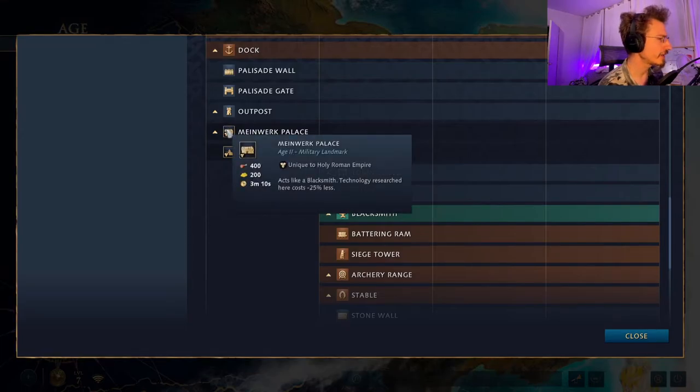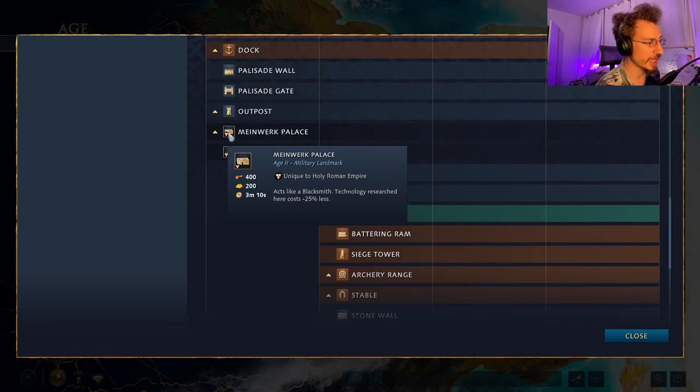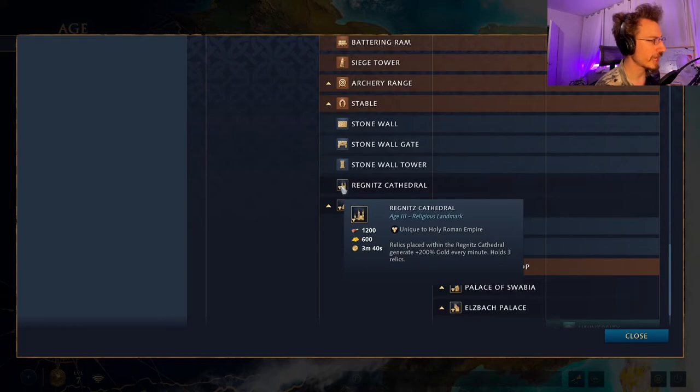For HRE Dark Age landmarks, you have the Blacksmith where technology research costs 25% less — an excellent choice — or the Aachen Chapel, which inspires units in a large radius so long as a Prelate is garrisoned, increasing villager gathering rates in an AoE around the chapel. Having a blacksmith right off the bat with cheaper research is powerful. In the Feudal Age, landmarks are the Regnitz Cathedral — relics placed within generate plus 200% gold per minute and it holds up to three relics — or the Burgrave Palace, which acts as a barracks producing infantry five at a time.